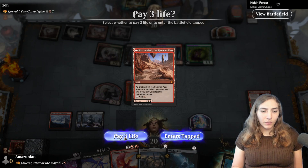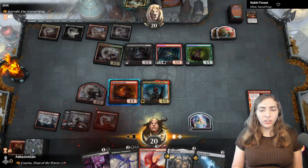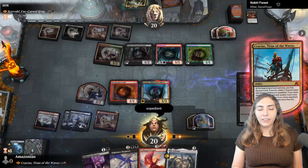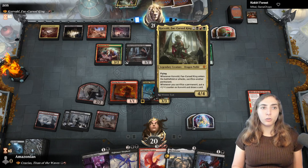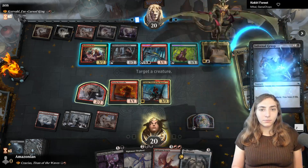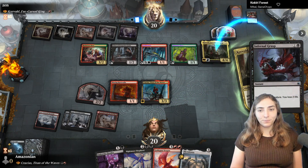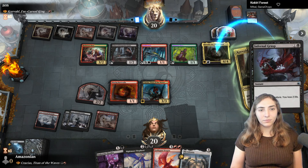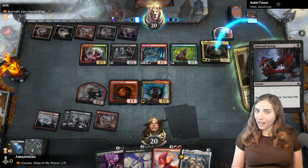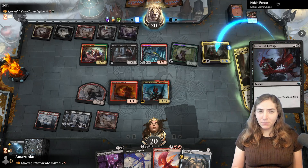I attack in, hoping for a land. I get Shatter Skull Smashing and decide to play it as a land rather than using its ability. I play Crucius, discard the Skyclave Relic as a Mana Rock, and choose something that costs less. I find removal — Infernal Grasp to kill Corvold, though they'll draw a lot of cards first. I consider making them do everything at once, and they sacrifice both treasures in response.